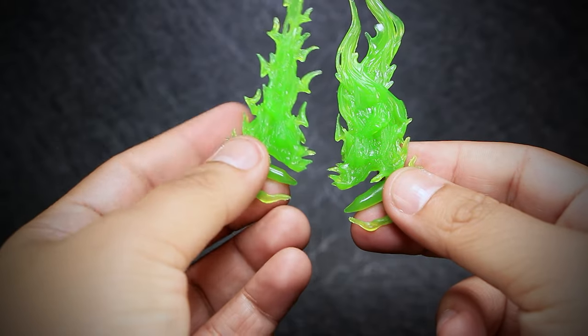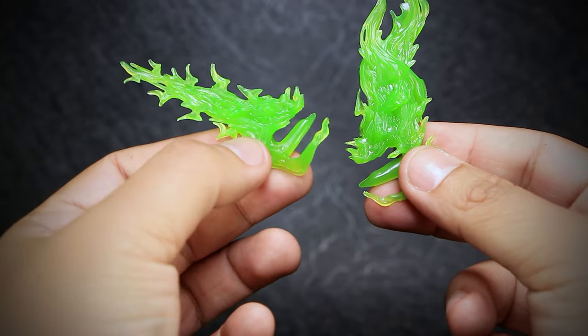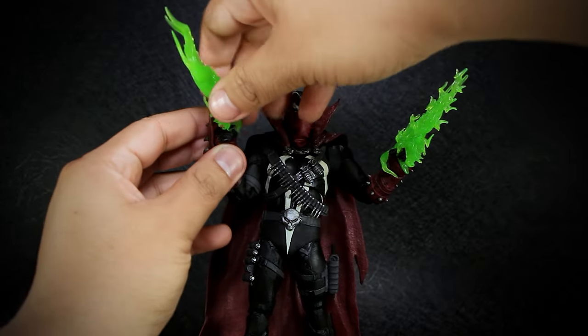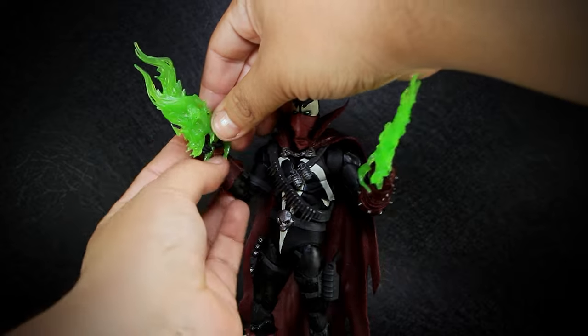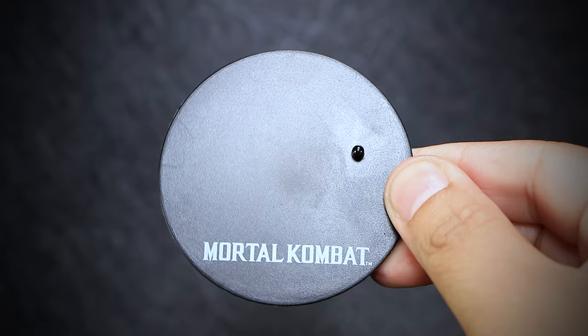For the accessories, we get a pair of Necroplasm effects, one for each hand. Each effect has a grip for the hands, so they can easily slide on and be held in place. We also have the standard McFarlane stand with the Mortal Kombat logo on it.